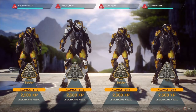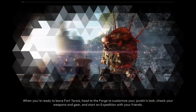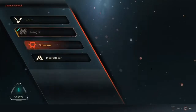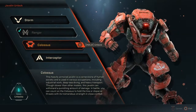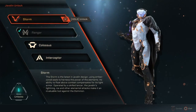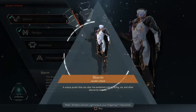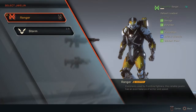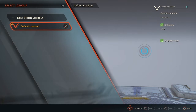So once you hit level 12 you can pick your first javelin, which is what I'm doing right here — heading to the forge. You start off as a Ranger. I'm going to be showing you all the classes: the Interceptor is like a rogue assassin, very fast, melee, close-range combat. The Colossus is more like a tank. The Storm, which is the one I end up picking, is like an elemental mage or warlock that does a lot of DPS.